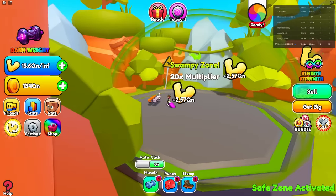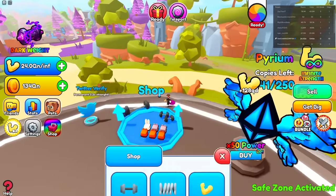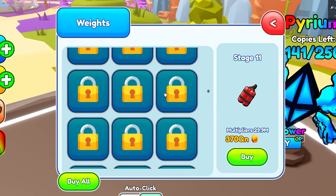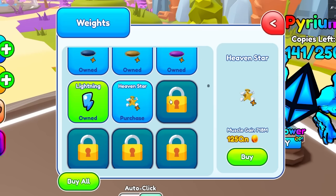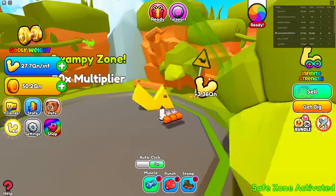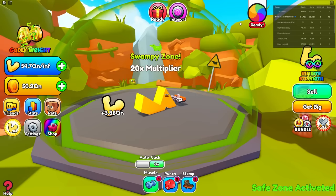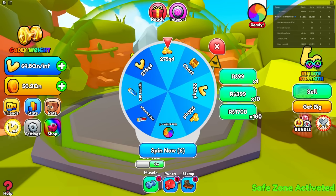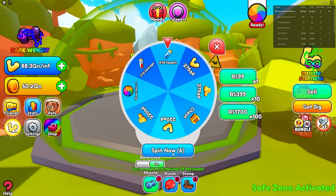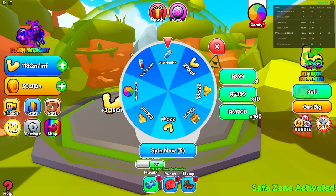We are officially at the last zone, and the last zone multiplier is 20x! 20x is actually insane. Let's check out the shop and the weights over here — I'm already all the way down to this lightning weight and it just keeps getting better. Every single click, 3.36 QN — that is literally insane. We literally beat the game! I didn't even spin any of these wheels, which give more health and damage potions, and some even give a chest with a lot more coins.